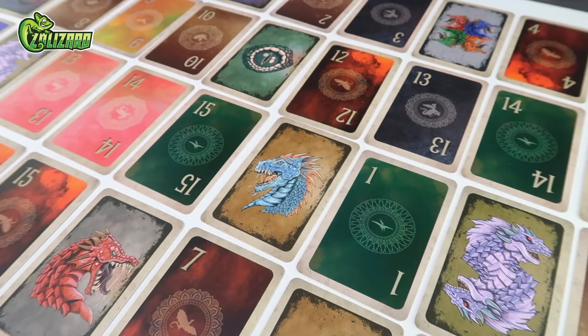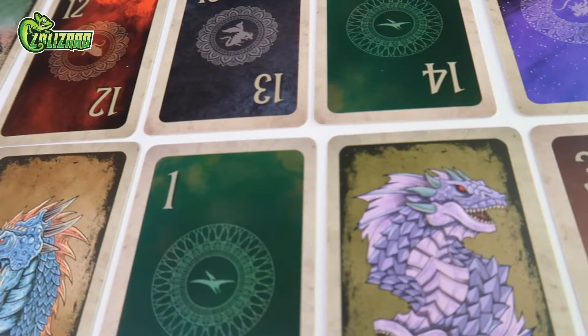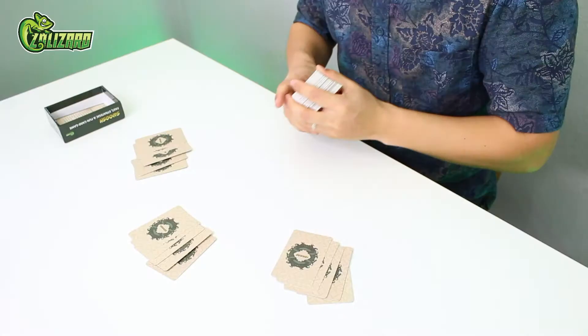In order to win, players must build sequences of numbers, protect them, and then collect them. The player with the most cards when the deck runs out is the winner. In order to get started, deal five cards to each player. Put the rest of the deck in the center of the board.